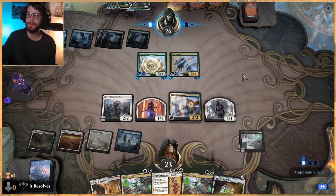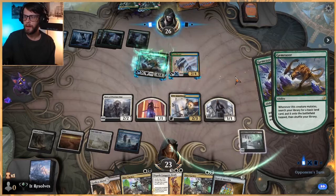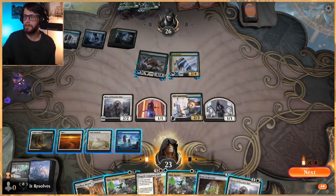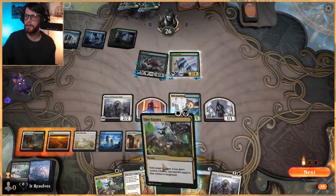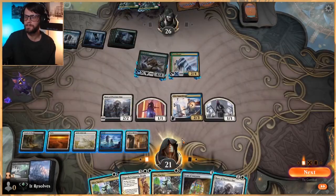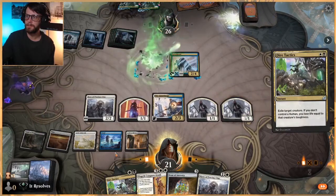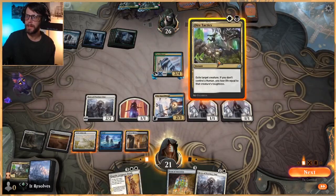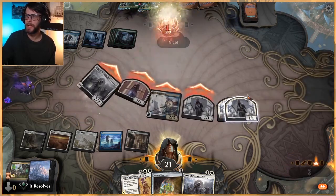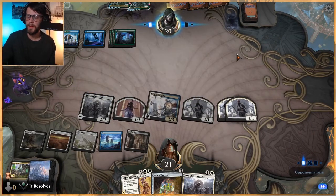They kill the Bastion but leave themselves open to double Dire Tactics, which is kind of nice. We do have to shock ourselves, but I think we're going to take the opportunity. Do we just Elspeth Conquers Death? I don't think we do — I think we double Dire Tactics here to get all these mutators off the field. We've got a clean attack and they don't get extra value off of multiple mutates. We do get to play Icon of Ancestry this coming turn and really go ham. We now know they don't have lands in hand.